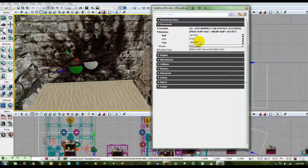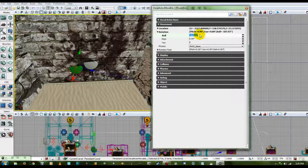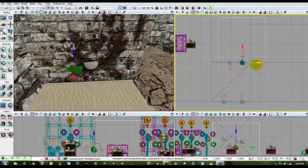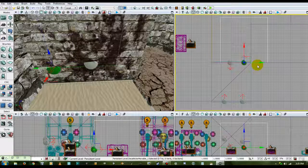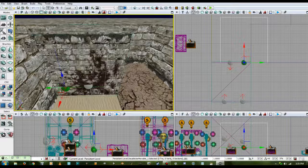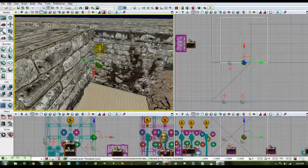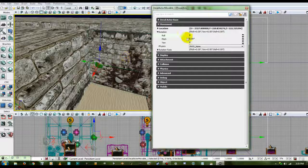Change its yaw and its roll back to zero, and pull it over that way and pull it up. Oh, it's facing the wrong direction — so I've got to change... which one do I need to change?